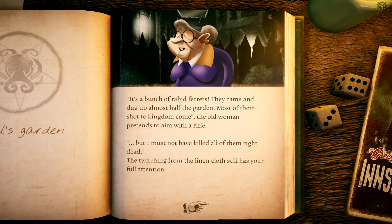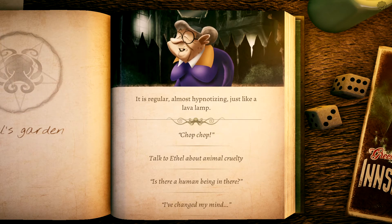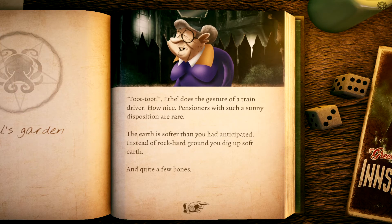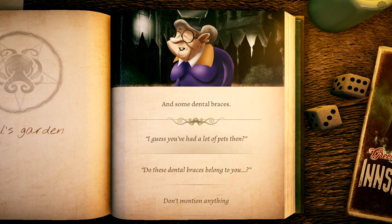'What's in the bag?' you ask, even as you doubt you'll like the answer. 'Well, if you really want to know, sweetie — it's a bunch of rabid ferrets. They came and dug up almost half of the garden. Most of them I shot to kingdom come.' The old woman pretends to aim with a rifle. 'But I must not have killed all of them right dead.' The twitching from the linen cloth still has your full attention — almost hypnotizing, just like a lava lamp. Chop chop. You grab the shovel and get to work. The faster you dig the ominous pit, the sooner you'll be able to sleep.